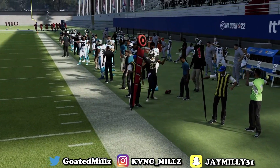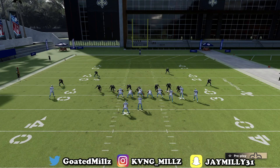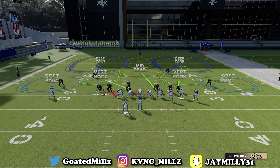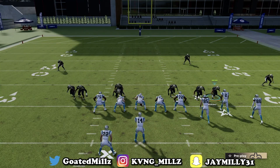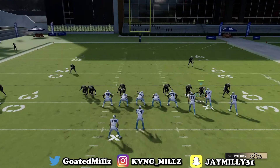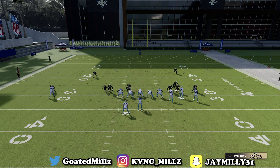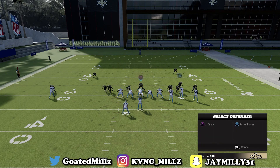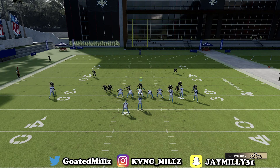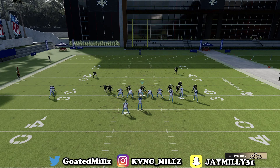Now if you want to send five and guarantee the blitz: Cover 2 Sink, slide your D-line to the left, bring this dude here and blitz him. Also blitz this second dude. Blitzing in Gun Bunch can be a risk because of how good the flats are, so to take away the flats, move this guy into a curl flat. Keep your curl flats at five to stop that. You can use linebackers to make it look like you're not sending everybody, but the whole middle of the field is yours.